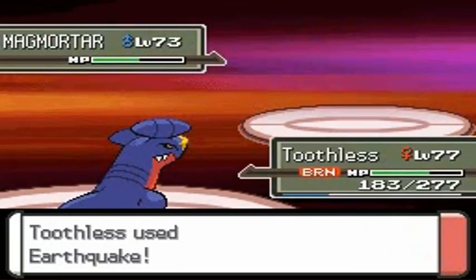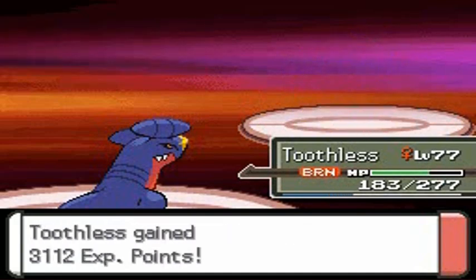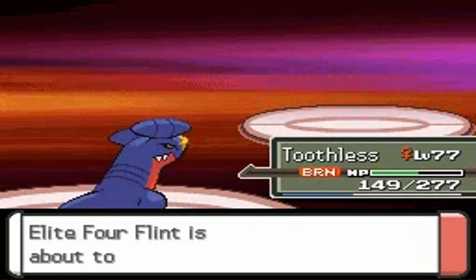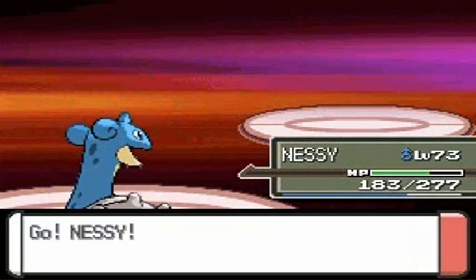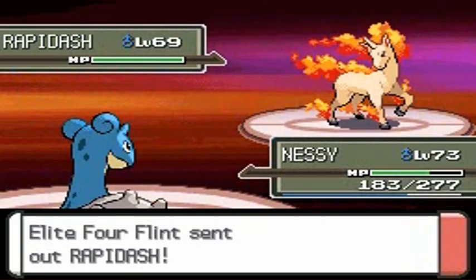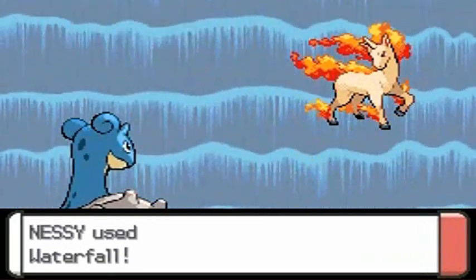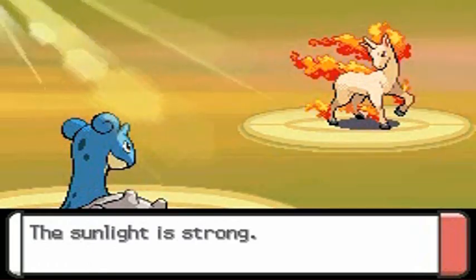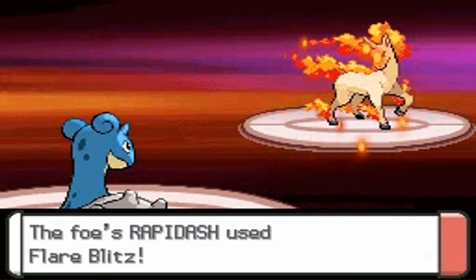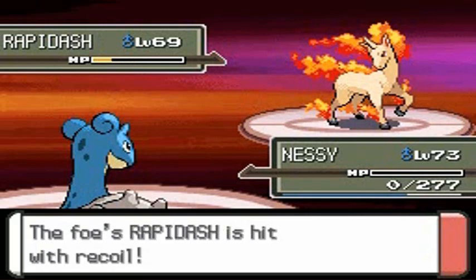Come on, just go down — and that is how you do it! That's the end of that. Unfortunately Toothless is a little burned, so we're going to switch out and hopefully not need Toothless anymore. Let's take care of Rapidash — using Sunny Day, which will lower some of my water and ice type attacks. Waterfall — go down, Rapidash! Flint is actually battling me with everything he's got — I thought this guy was going to be easy but he's just destroying my Nessie, one-hit KO.